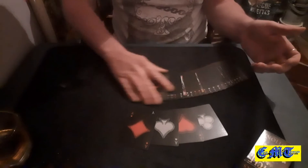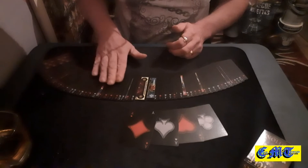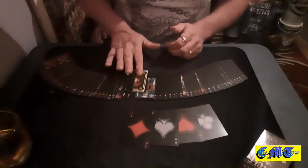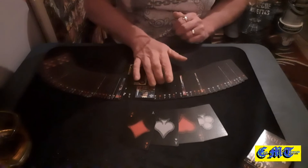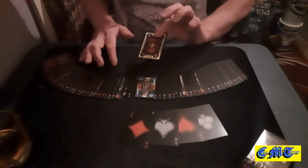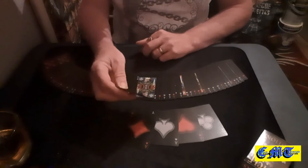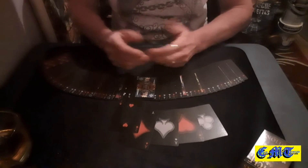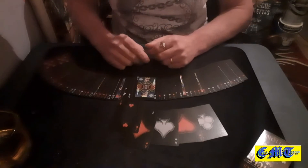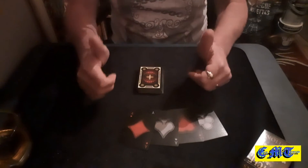But if we just have a little look through the packet and try to locate the Two of Hearts — so far I can see a Two of Diamonds and a Three of Hearts, but I can't see a Two of Hearts. However, I can see one card which is actually facing down. And would you believe that is actually your Two of Hearts! Thank you very much — you can clap now if you'd like. I hope you've enjoyed that one, thank you very much for watching and I'll see you again soon.